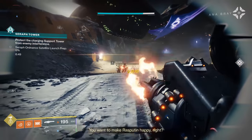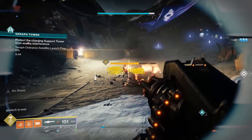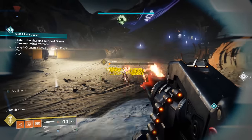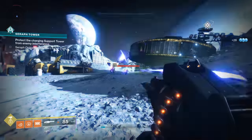Air Apparent is the newest exotic to hit Destiny 2 via the Guardian Games event. As of this video, you have about 2 weeks left to go get it. In order to get the gun, you need to complete 7 of the available triumphs for Guardian Games.